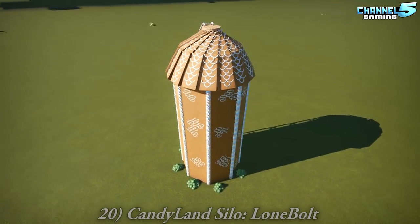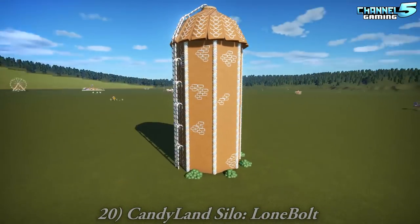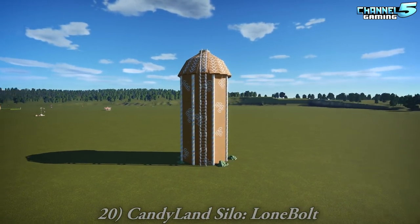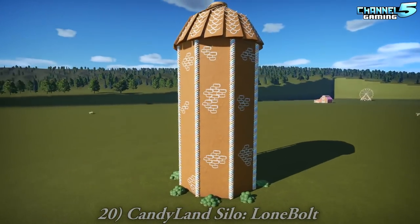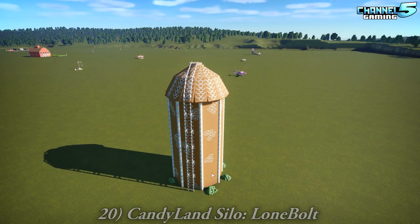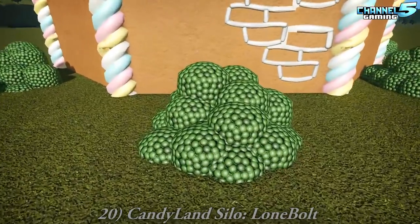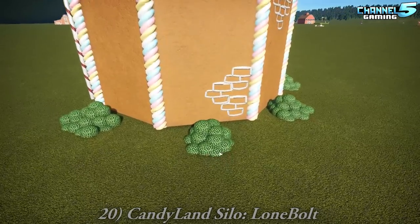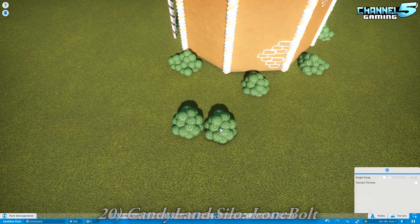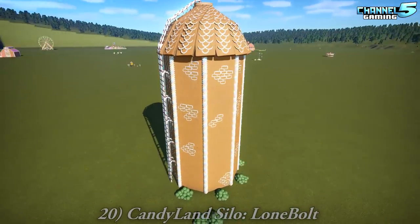The Candyland Silo by Lonebolt. Whoa, that's nice. I can see this used up by the coaster with all the others in the background. She should have made like a little candy corn coming out of it, launching out the top. Like the one on the right where all the food goes down. These are great props — we can fix that. Make some crops everywhere. Good texture.